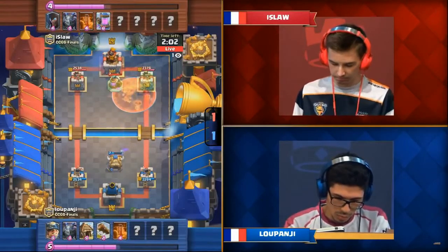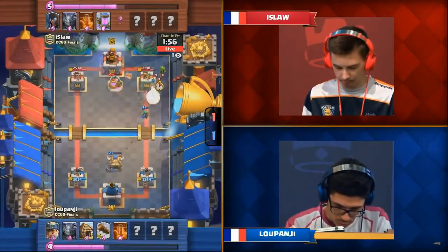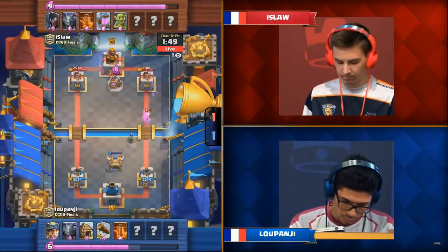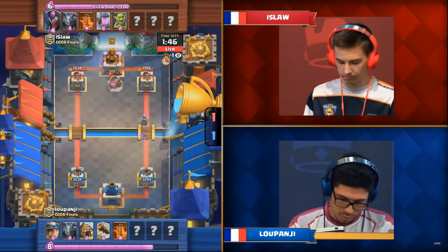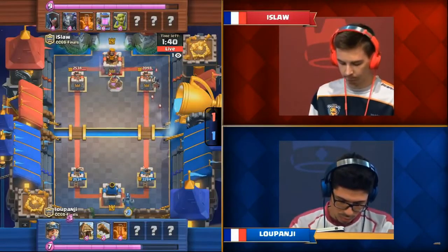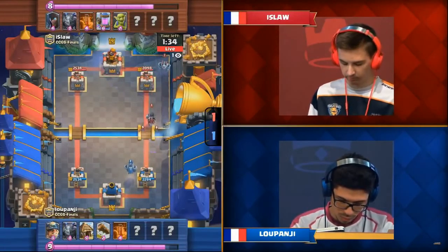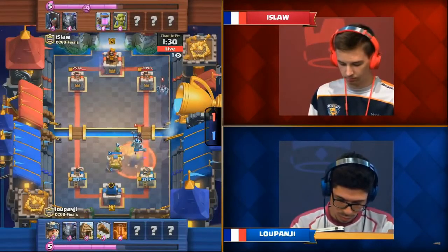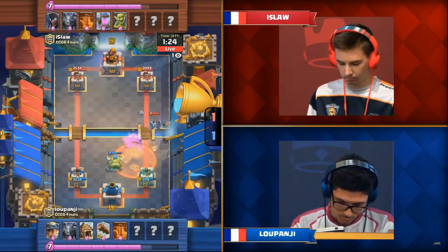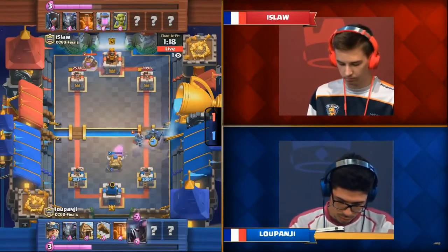That could spell difficulty for Luponji playing his chippy style defense — unless he's got the Pekka again, because the Goblin Hut really isn't the greatest answer to a Golem. The Spear Goblins don't do much damage against the unit with the most health in the game walking down your lane. You need a heavy hitter. Luponji did bring the Pekka in his previous matches — remember, that's one of the greatest counters to Golem in the game. The key will be who takes the early momentum, and Luponji needs to start turning things around.